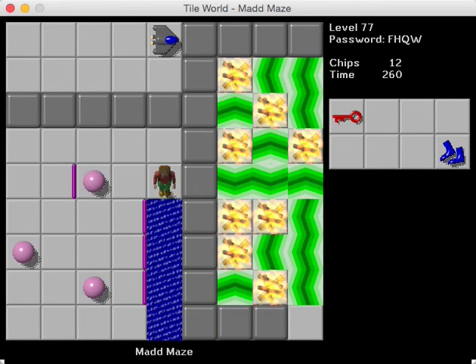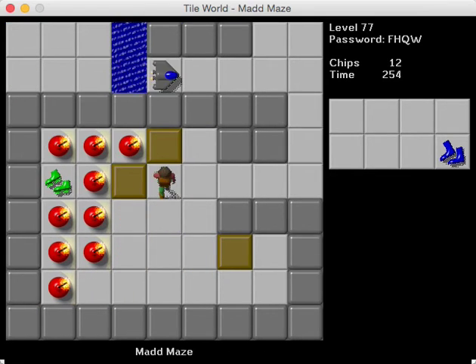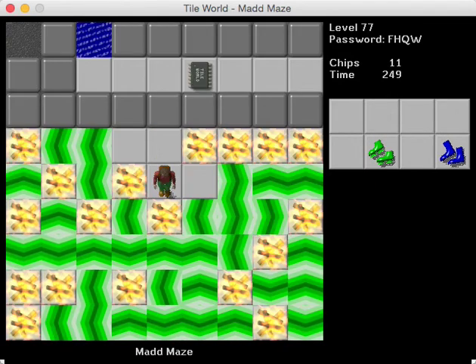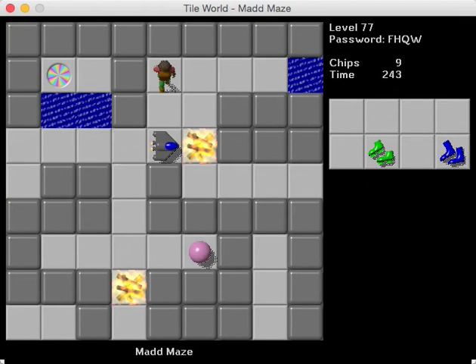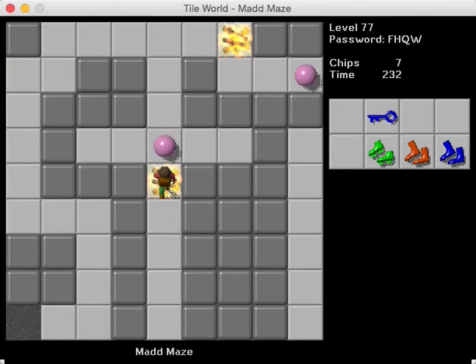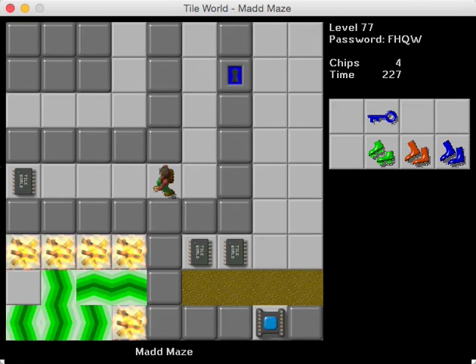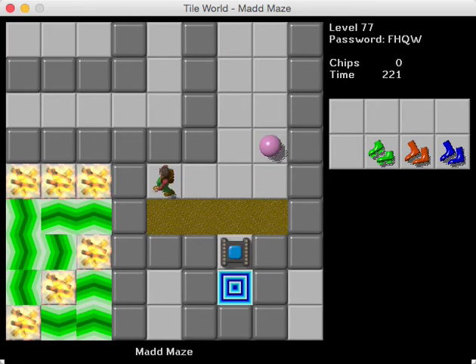And now the gliders are going in there, which is not a good thing. I don't think it's going to be too bad though, because in MS they die in the fire — in Lynx, that would be an issue. They just go right through there, so I'm not too upset about that. Just keep on going and we'll see what happens. There are more chips down there, but I'm going to approach them from the top. This is Mad Demaze by Paul Hobden — really fun level, aside from the optimizing part of it.